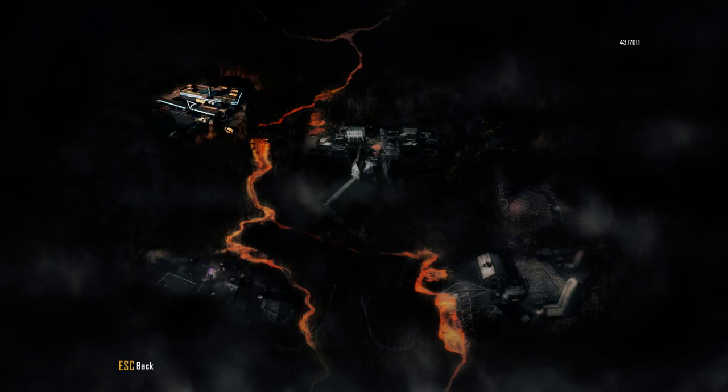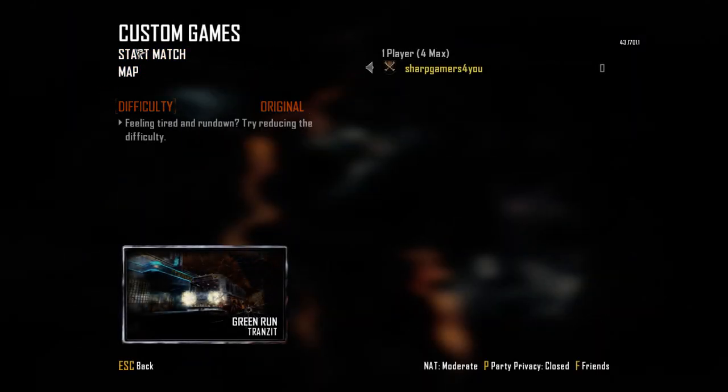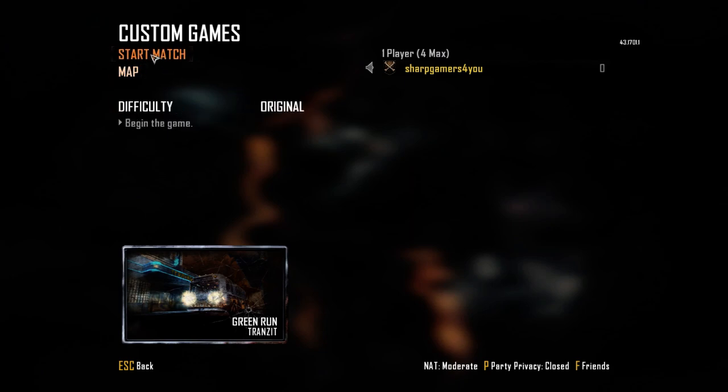It doesn't really matter if you do Transit, Survival, or Town — the whole map is already in there, it's just that the whole map is not accessible. For Black Ops 2, what I do is keep it on original so that the model spawns in as well. You can't do it on easy — it's all up to you.